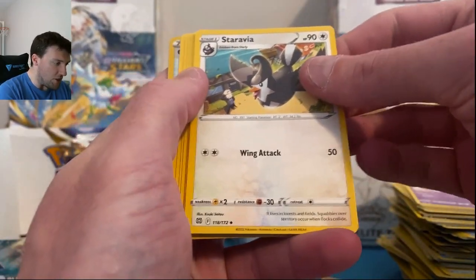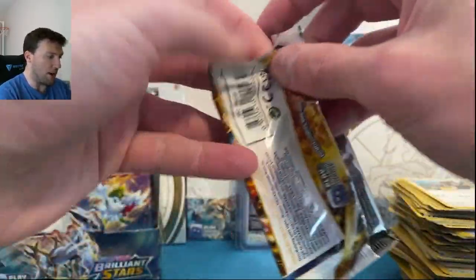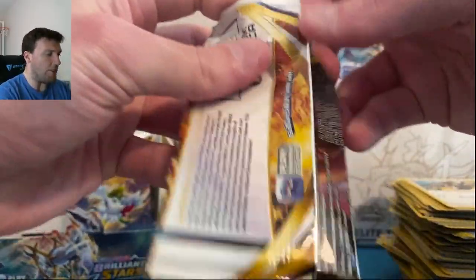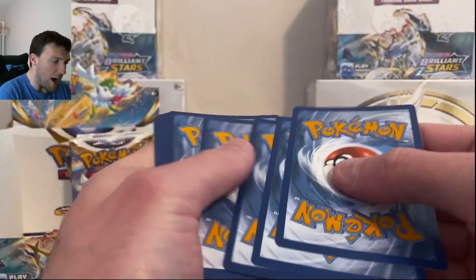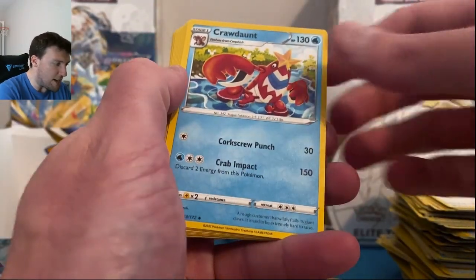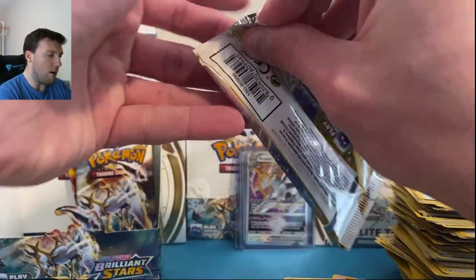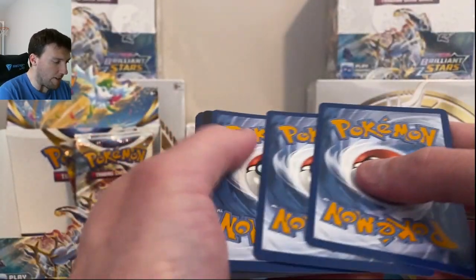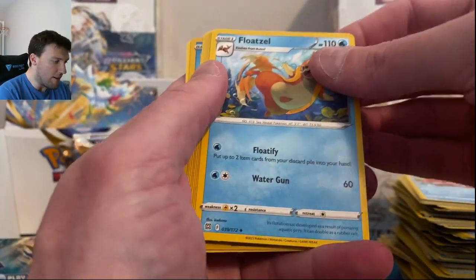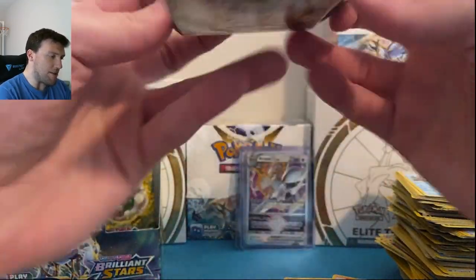I'm going to try to go as quickly as I can because I want to get to as many packs as I possibly can today. Golett and Dusk Noir. We'll try to slow roll some of them of course, but if we do that this is going to be an hour-long video and y'all are going to watch it in 4x speed. Chuchu — let's keep going. White border code card — I'm about to just put these off to the side, honestly.